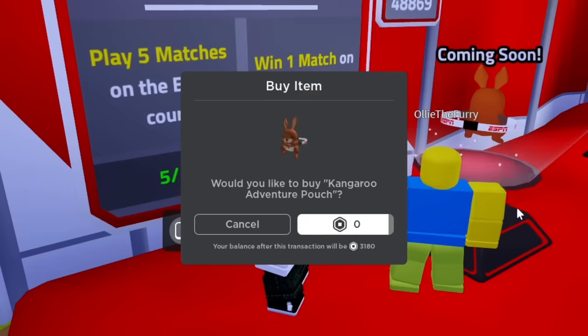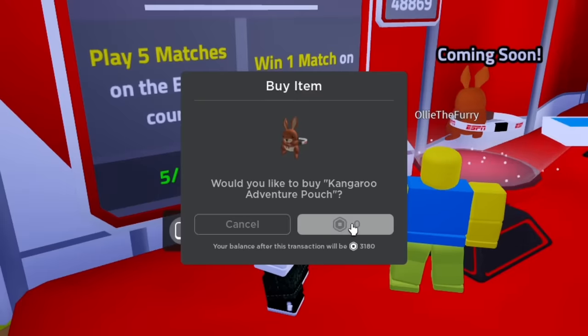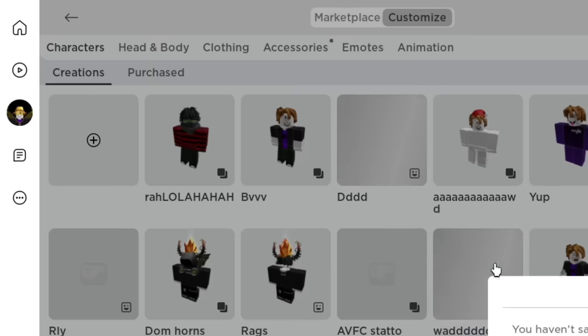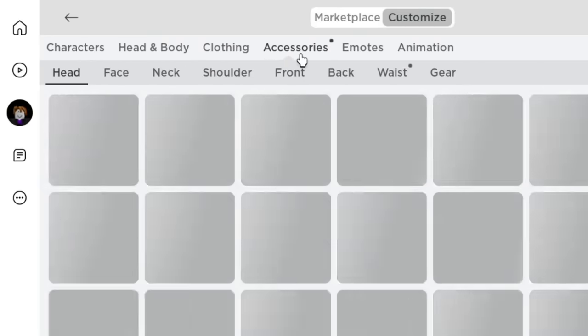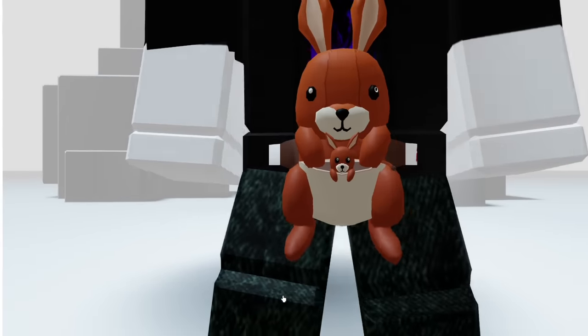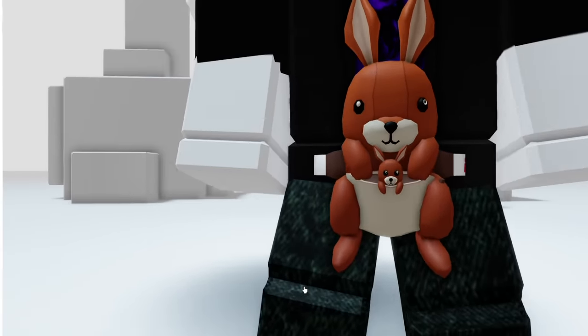This item is such a steal, in my opinion, especially in a month when you can sell it for Robux. If you go to your waist accessories, you would find the magnificence. No wonder the game was made by Australian Open — look at this cute kangaroo.